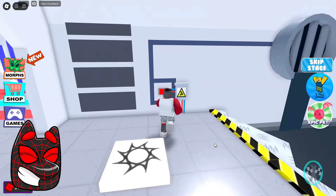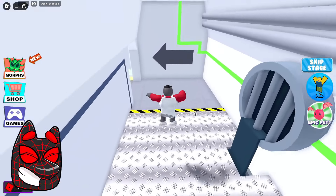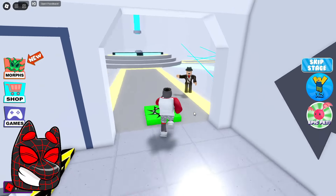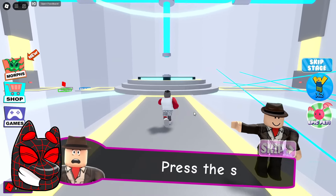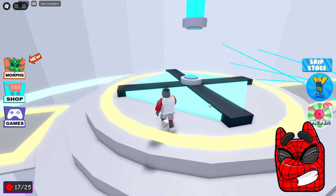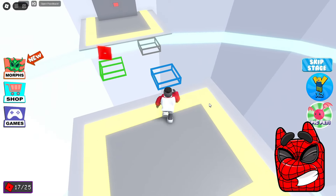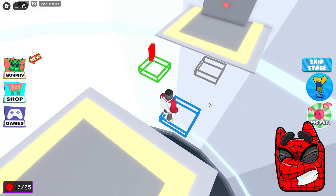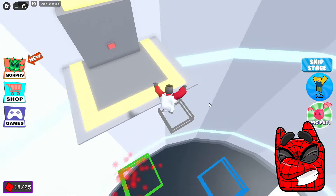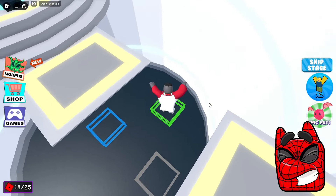We got to some strange place. Now we need to overcome it. We just run forward and then we went to some platform with lasers. Now we will need to quickly finish this test and we will finally go straight to the finish line. We pressed the first button. Now we need to get to the second one. The second button is behind this large number of strange blue lasers, and I think we can jump over them without any problems.